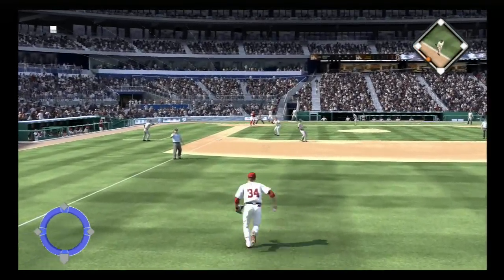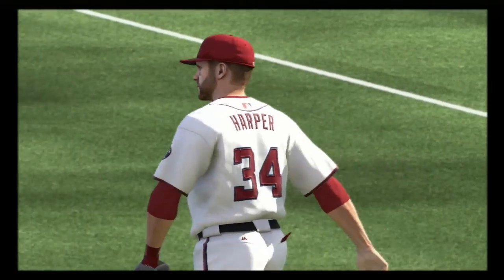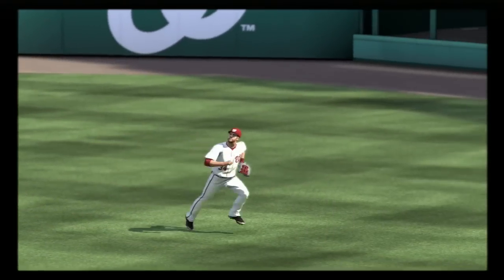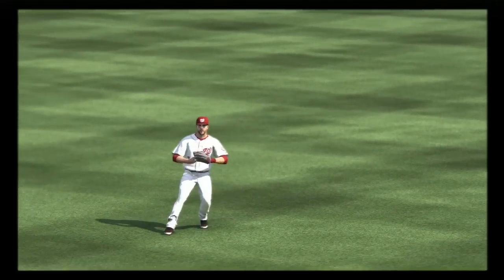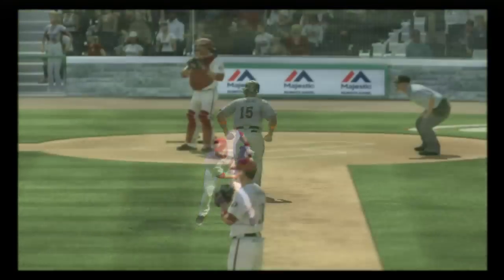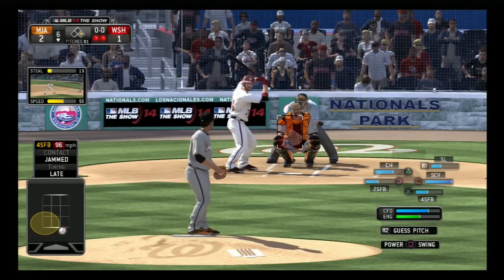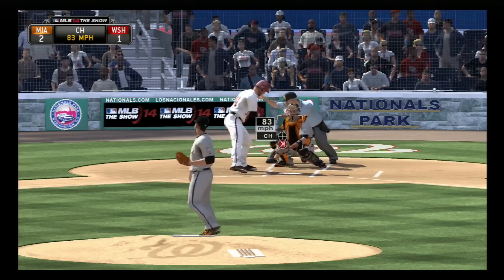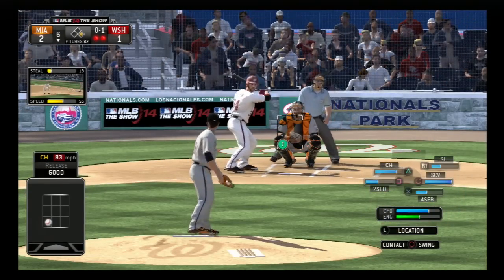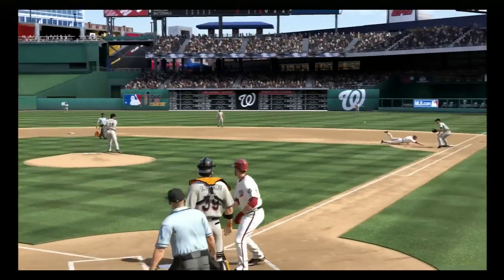Here's the fly ball again — makes the catch. But wait, throw the ball Bryce, the man is running home! He didn't throw it. Now I have a good explanation for this: I hadn't turned the throw meter on yet. When you don't have the throw meter on, you have to decide where you're throwing it before you catch it, hit the button to start the meter, and make sure you throw it in the right spot. Without the meter it's hard to gauge, at least for me. So moving forward I ended up turning the meter on.